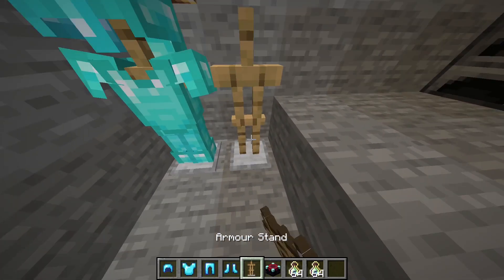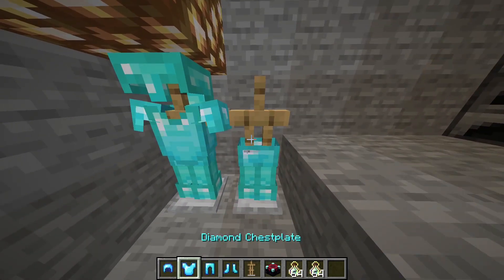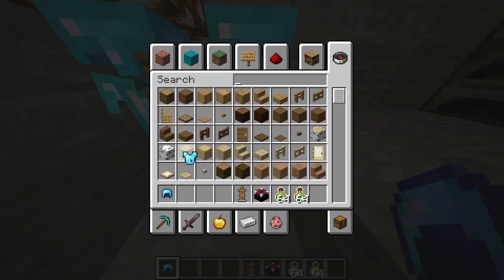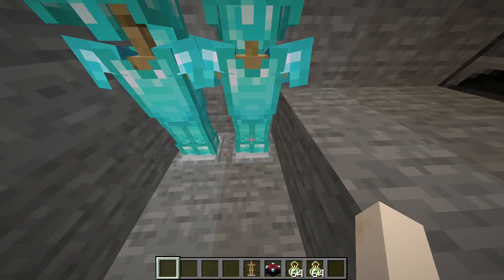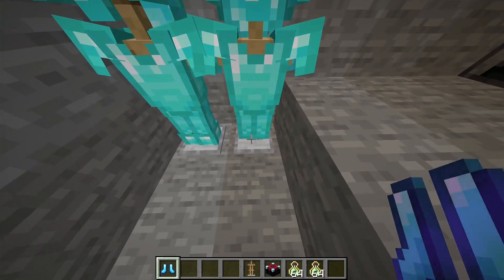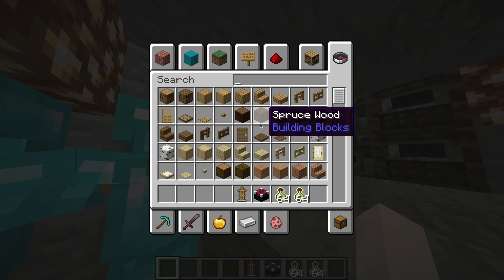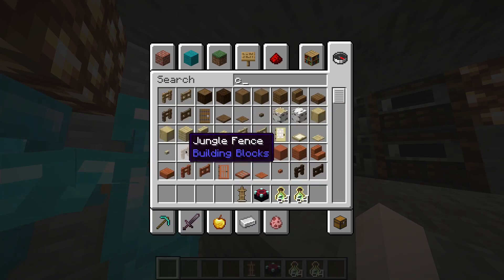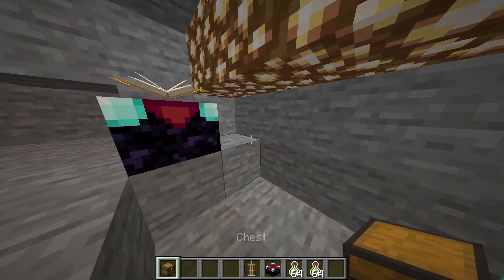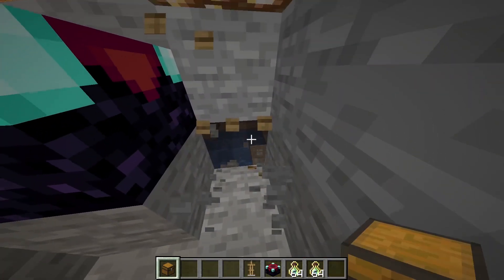Let's put the armor on the stand like this. We have spare armor. Let's add a double - feather falling, blast protection, oh my! Now we just need a chest. The chest goes here - you can open it. Wait - the dungeon!